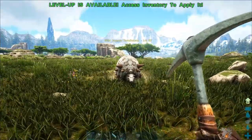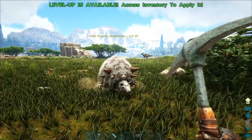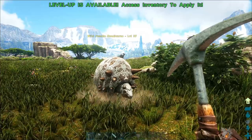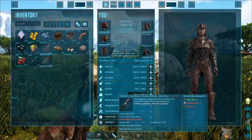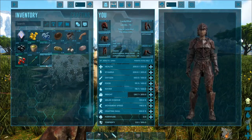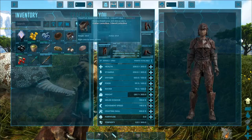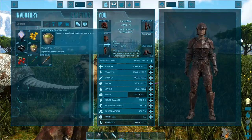He is quite slow. His preferred kibble is regular kibble, his preferred food is berries, and his saddle is unlocked at level 34. You are going to need a crossbow or a bow, you're going to need some tranq arrows, you are going to need a Doedicurus saddle, and you're going to need some extra narcotics.